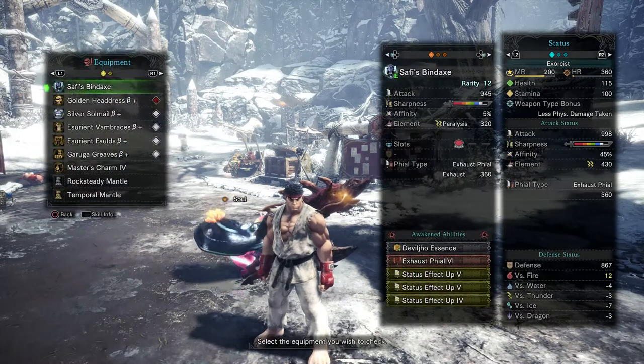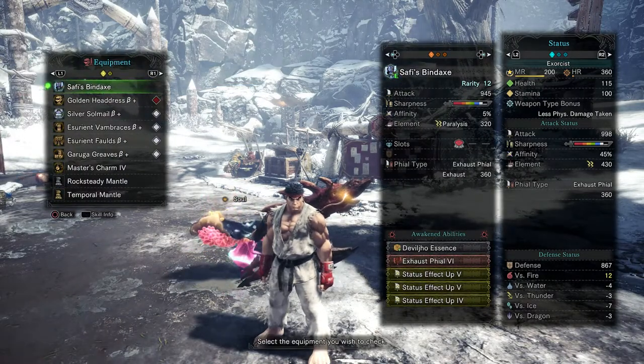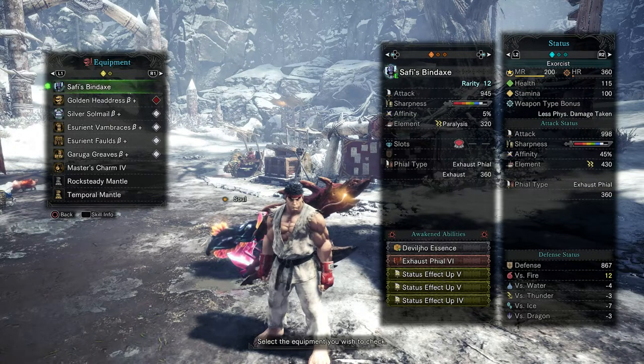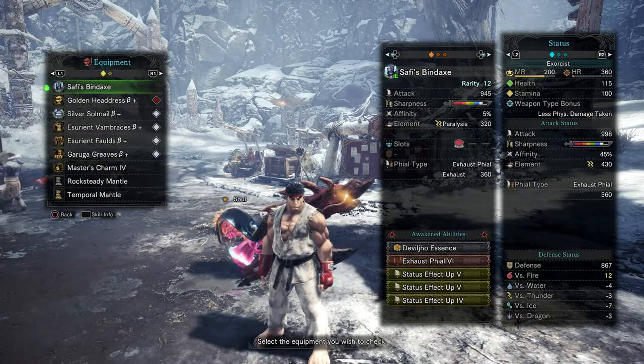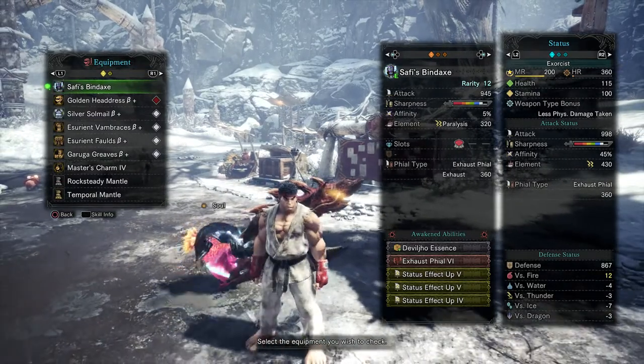Just to quickly go over the build that I have here: I have awoken my weapon for devil's essence, exhaust phial 6, and status effect — I can't get level 5. I think I need to roll it 14 times before it'll give me that level 5. I'm not wasting 14 large dracolite just for an additional 10 paralyze, so I just left it at 4.